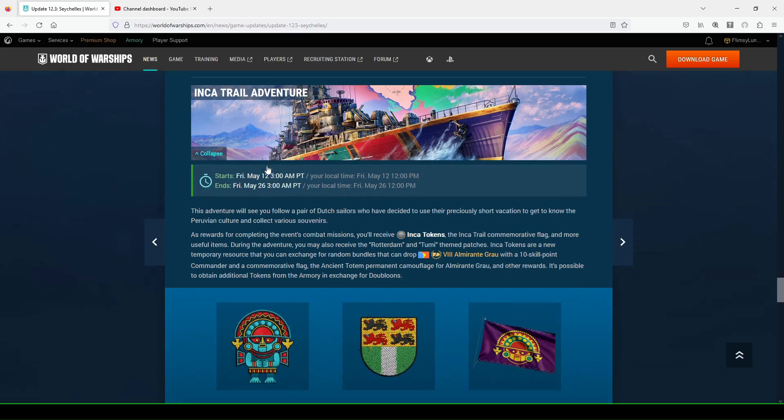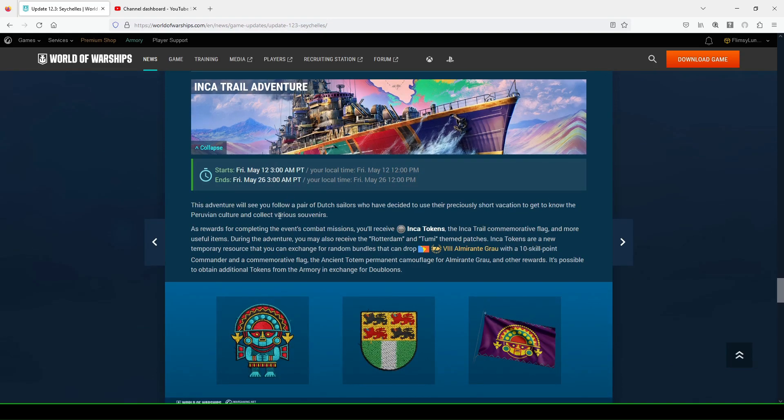The Inca Trail Adventure starts May 12th. This adventure follows a pair of Dutch sailors who use their short vacation to get to know Peruvian culture and collect souvenirs. As rewards for completing the advanced combat missions, you receive Inca tokens, the Inca Trail commemorative flag, and more useful items. During the adventure you may also receive Rotterdam and Tumai themed patches. Inca tokens are a new resource you can exchange for random bundles that can drop the premium Almirante Grau with a 10-point skill commander and a commemorative flag.